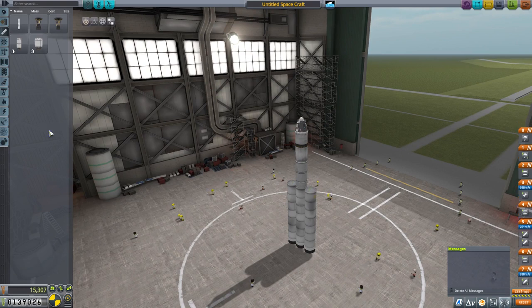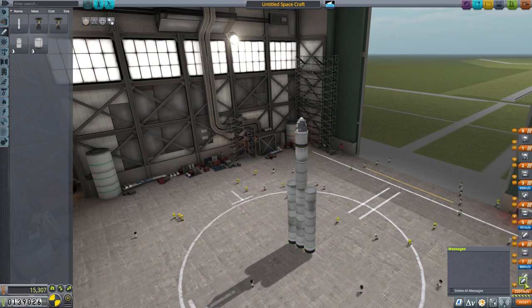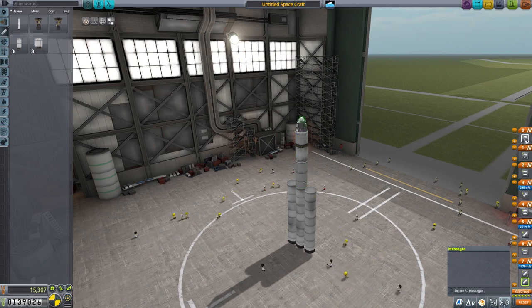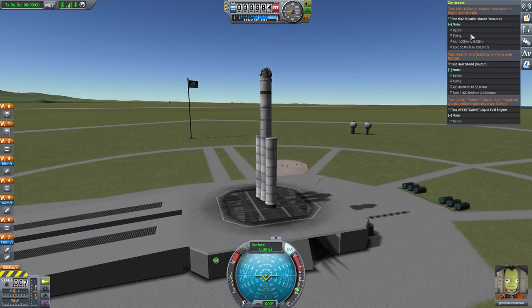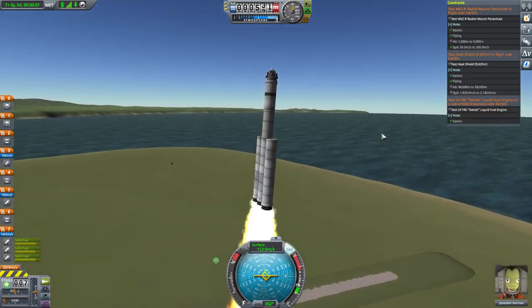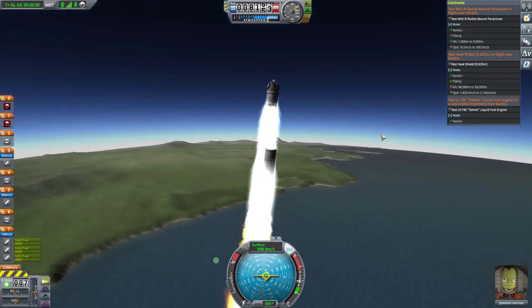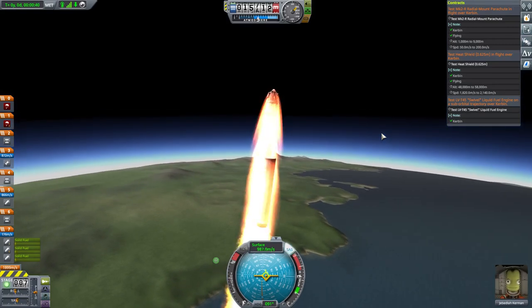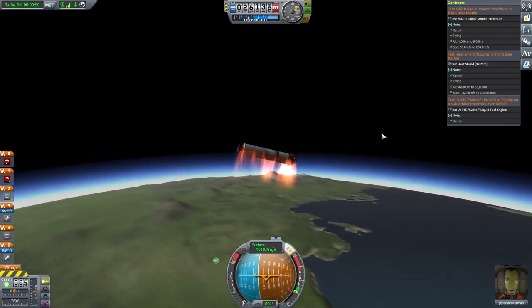I've got 880 metres per second delta-V in the first stage, 761 in the second, 690 in the third. I honestly don't know if that's enough to get to orbit — I think orbital speed is a couple of thousand metres per second. There's also the slight risk of getting to space and not having enough fuel to get back. I've got a liquid engine as the top stage so I can choose when to use it. Let me make sure staging is correct — decoupler, engine, decoupler, engine, decoupler, chutes. That all looks right.